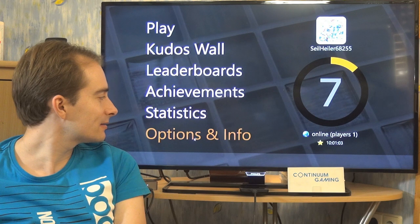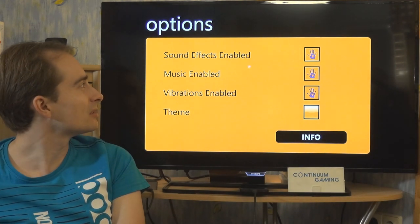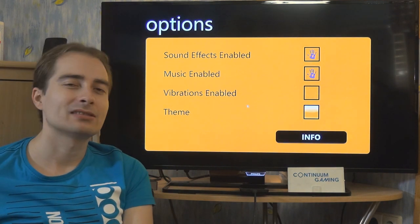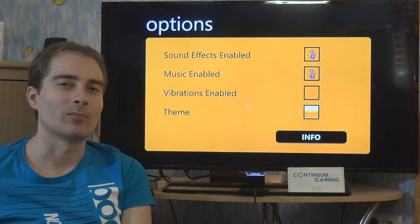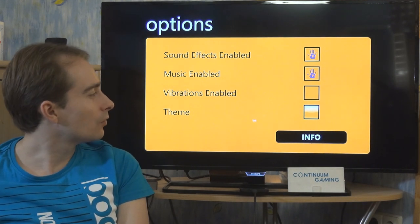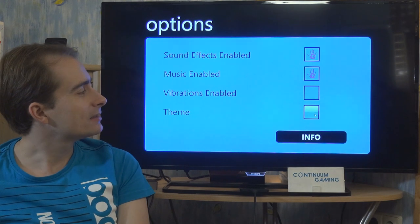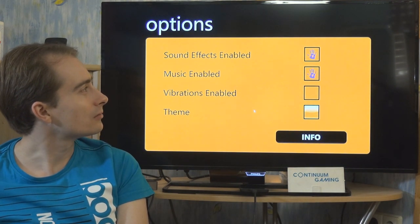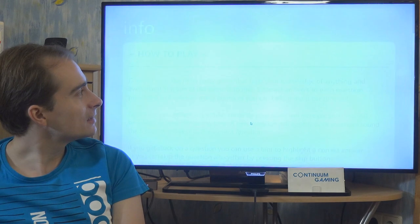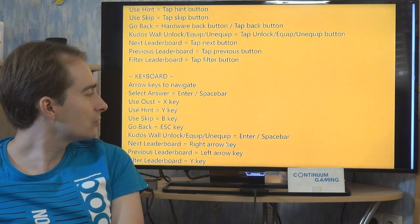I'm clicking around in the middle. We can get rid of the bar at the bottom here. As you can see there are different options: achievements, statistics, options, and info. Looking at options first — you can enable or disable the music and sound effects, and enable or disable the vibration. I like to disable vibration because it drains battery. You can also choose different gaming styles — color themes more or less. I'll leave it at the yellow or orange one.